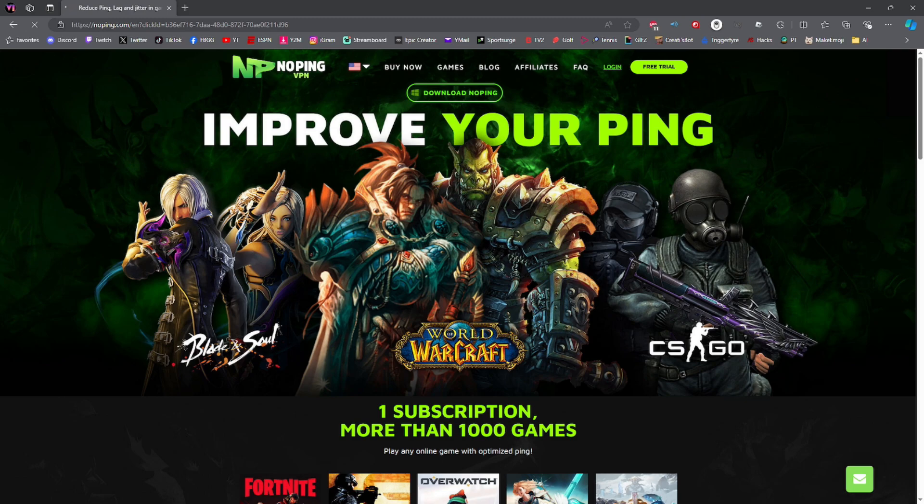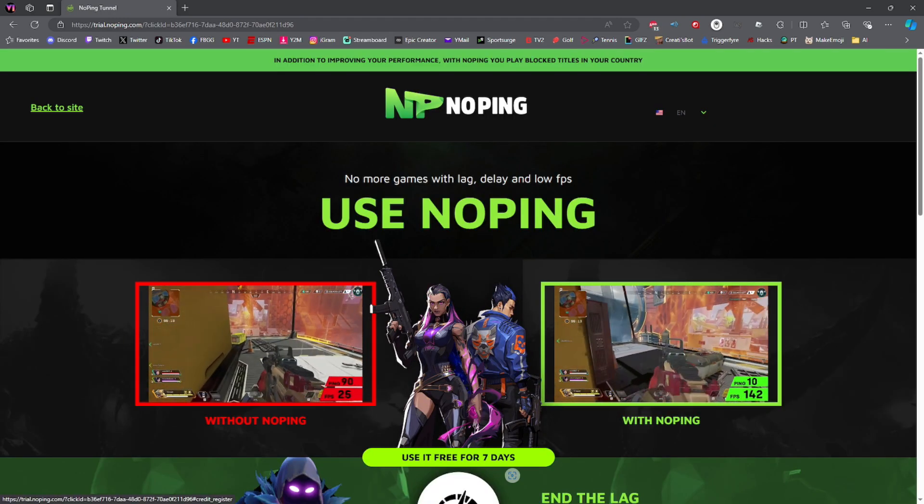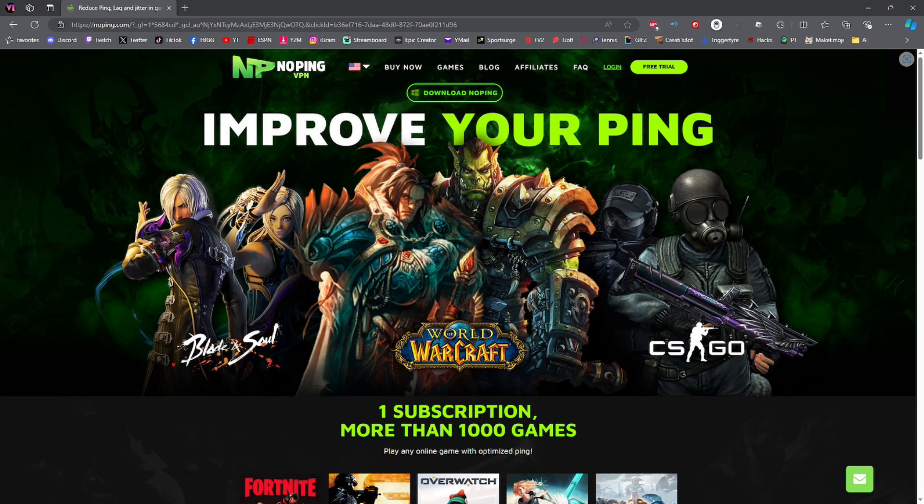To get started with your seven-day free trial, go ahead and click on 'Free Trial.' On this screen, click on 'Use it for free for seven days.' When you're on the next screen, go ahead and register your new account and log in. Once you're logged into your brand new account, go back to noping.com and click on 'Download NoPing.'